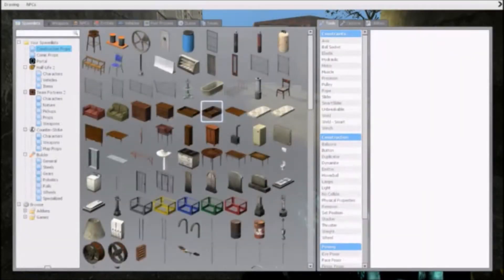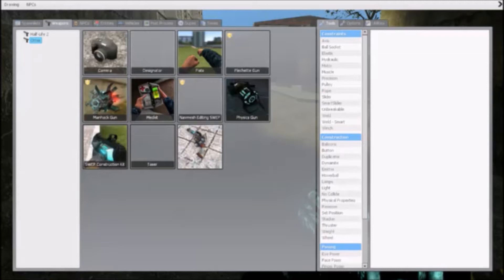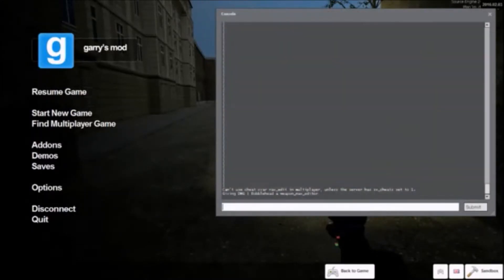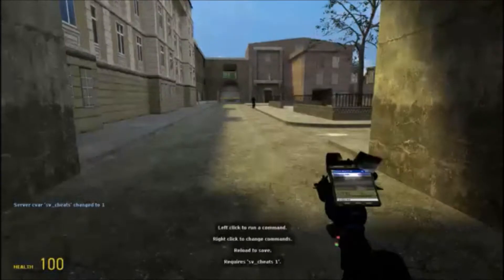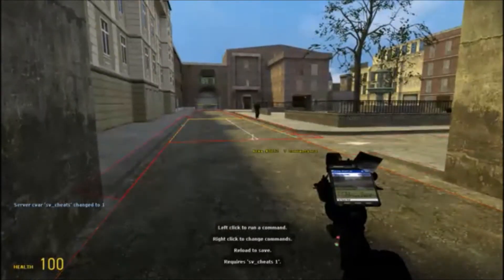Hello, this is a tutorial on how to use the NavMesh Editing Weapon. You're going to go into the spawn menu and spawn a NavMesh Editing Sweat. Open up your console and type SV Cheats 1. Close it up, pull out the weapon again, and you'll enter NavMesh Editing Mode.